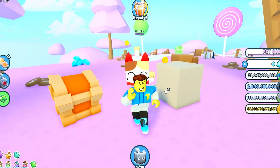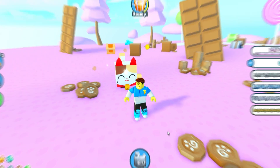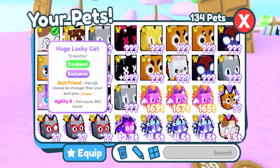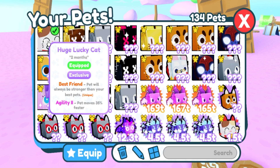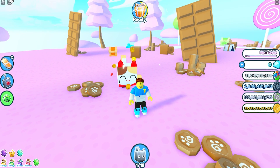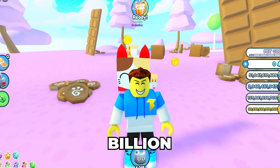My next pet is my huge lucky cat right over here. This one was actually given to me by Roplex Gaming, so big shout out to him — thank you so much. You guys can see this one also has Best Friend, but it has Agility 2 — pet moves 35% faster. So this one is actually good if you want all your pets to move really, really quick. And the current value on this right now is 495 billion.